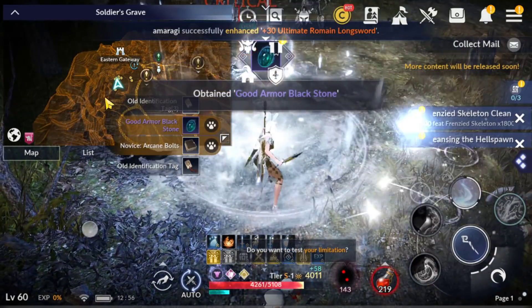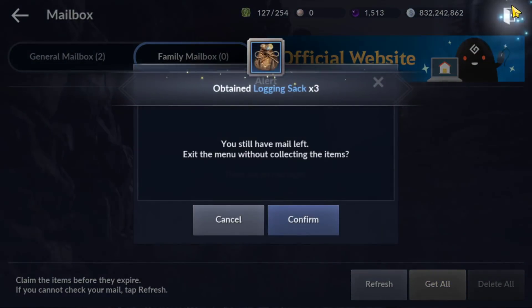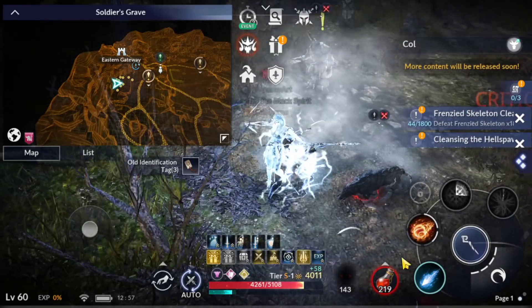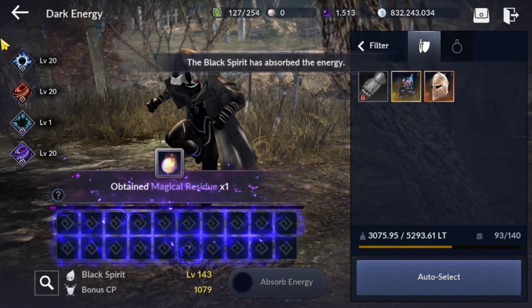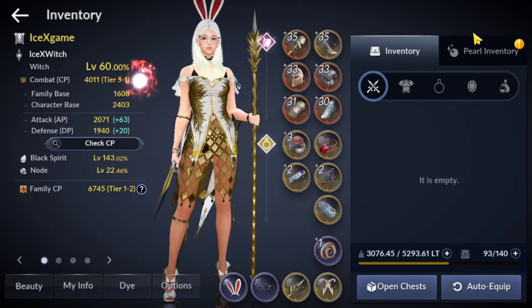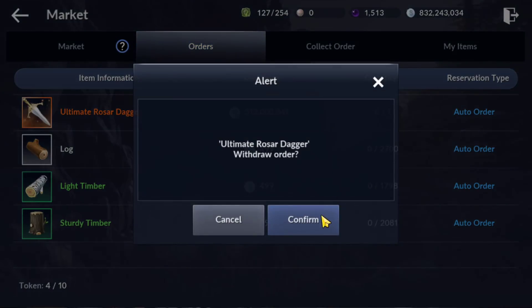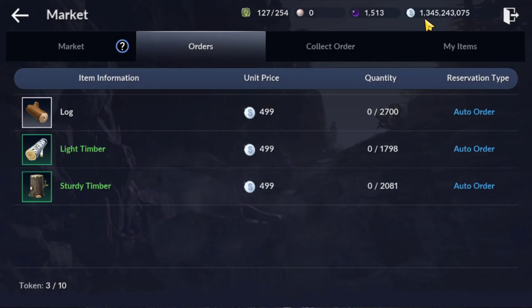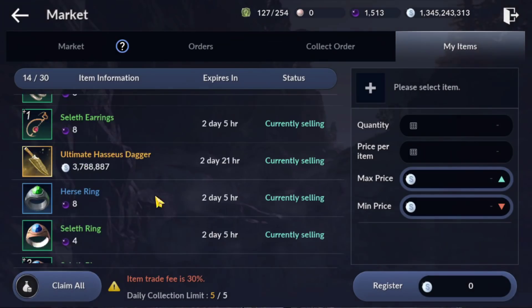Now let's update my silver. A lot of you keep asking about it. My silver is at 1.3 billion, or 1,345 million. Already confirmed everything.